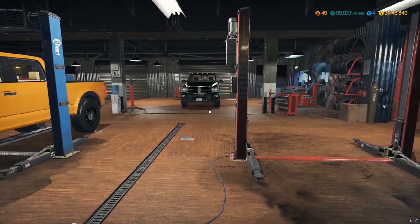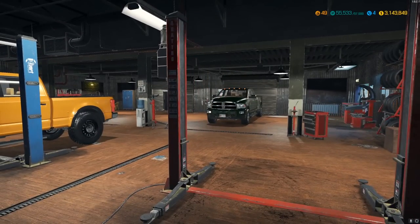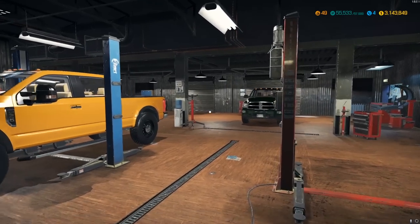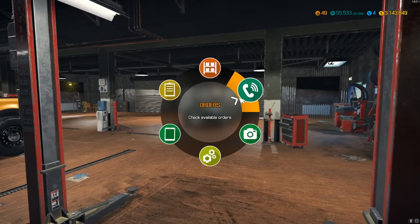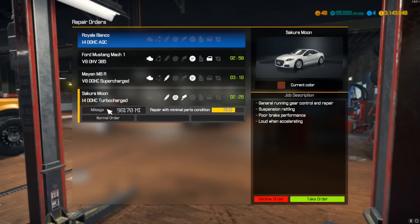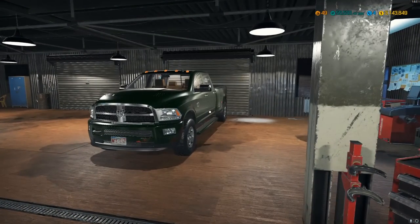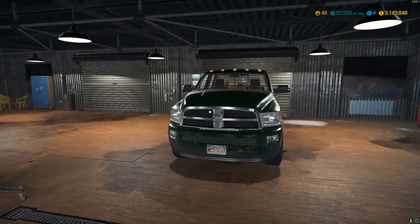How's it going everybody, it's Gorilla Man here back with another Car Mechanic Simulator 2018 video. Today we're going to be doing some customer shop orders — what this game was originally meant to do. You go in, click Orders, and accept whatever they throw at you.